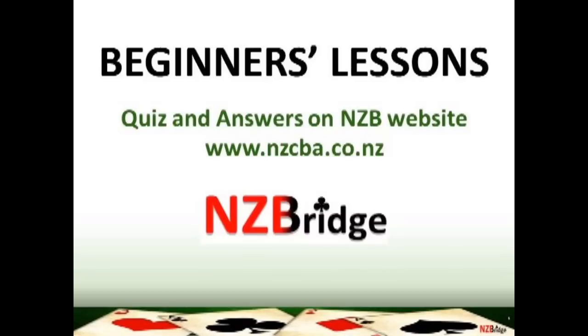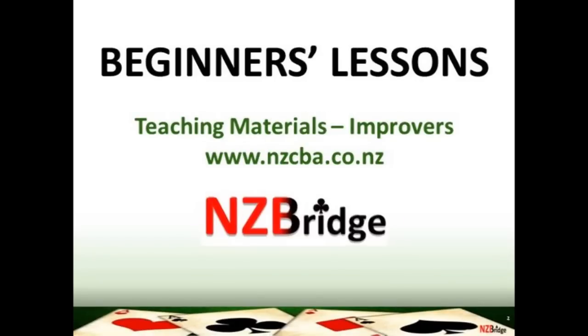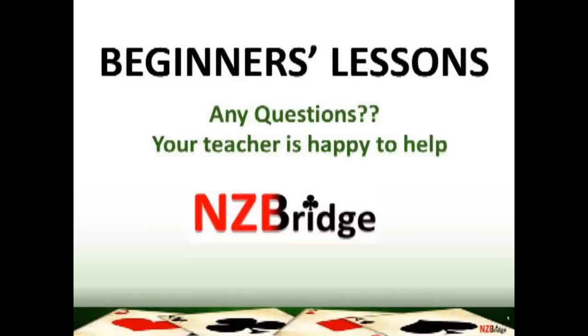If you'd like more information about slam bidding, have a look on the New Zealand Bridge website. In the handout for lesson 10 there's also a quiz and answers to help with the learning process. Under the improvers materials you'll find a sheet all about Blackwood. If you've got any questions, ask your teacher — they'll be only too happy to help. Good luck with bidding these strong hands and trying to get to slam. Happy bridging!